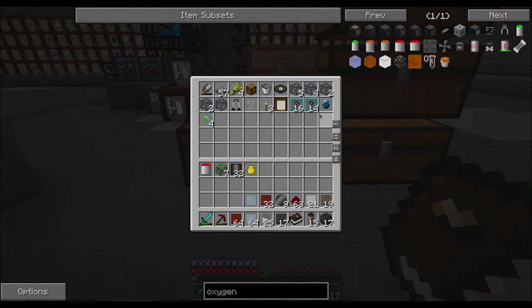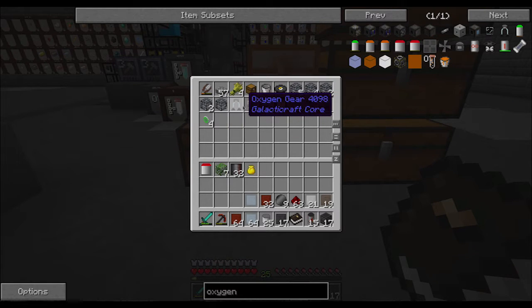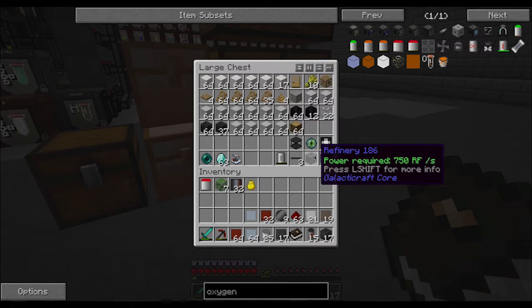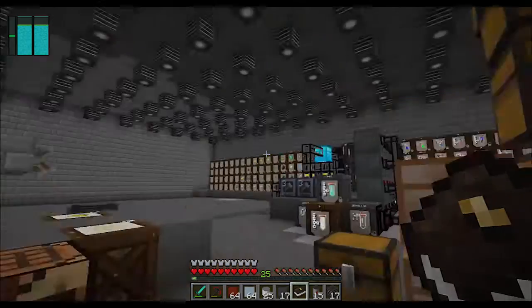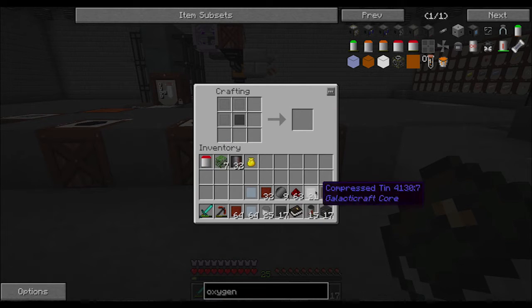This is where I've been dumping the stuff that I got from exploring the dungeon - all this kind of standard stuff. These are from when I died. I got one of these oxygen vents from killing - I think it was a zombie - he dropped one of these, which I thought was kind of strange. But I need to make a few of those, so we'll take some of this tin here. I think I need three.